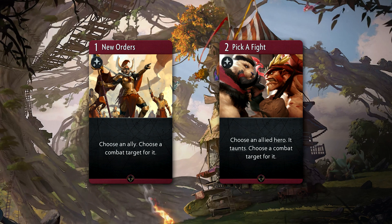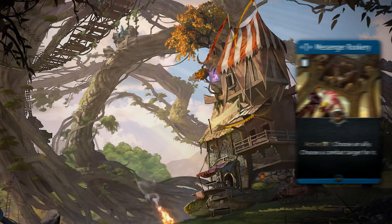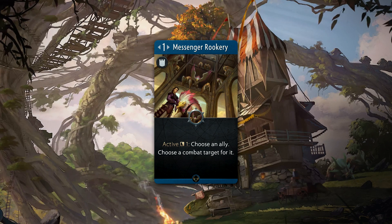Luckily, red is pretty decent at doing that. New Orders and Pick a Fight will allow you to achieve this with ease. If you want to splash in some blue, the Messenger Rookery is a very popular improvement as well.